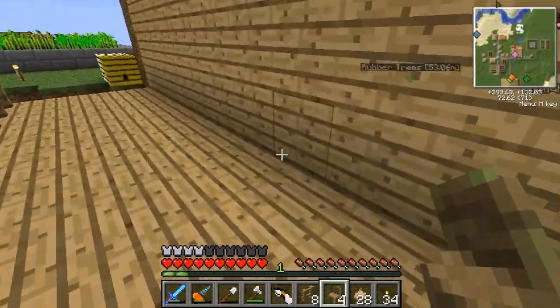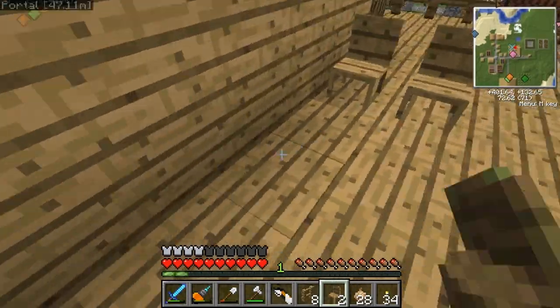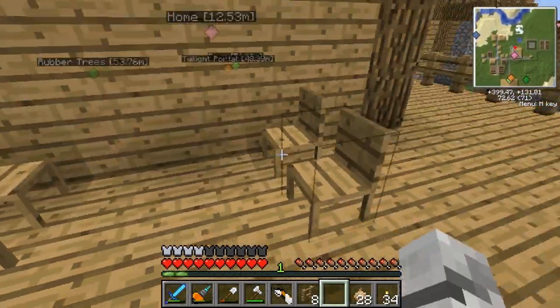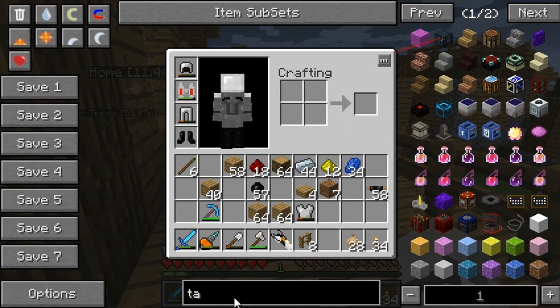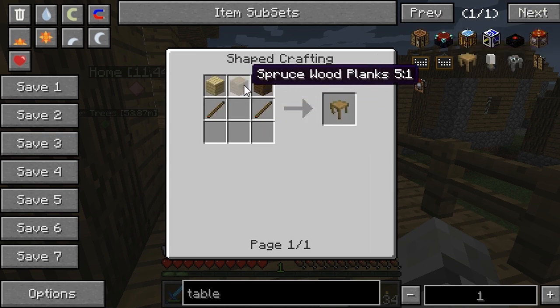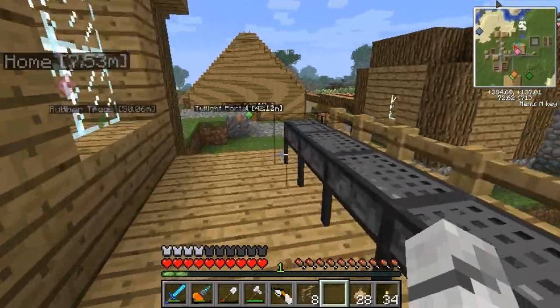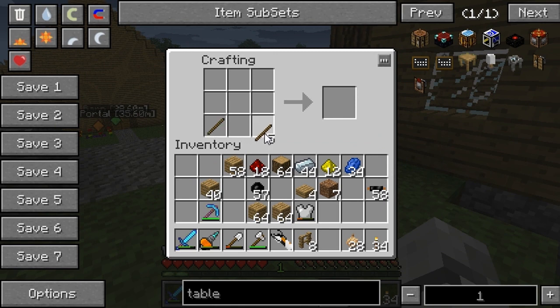So we need to build some table and chairs out here and things like that. So we've already built some chairs. Let's go to our trusty crafting bench and build two more lots of chairs. So my seating area is round the back of my house here. So I'm thinking around here we have that. And that.